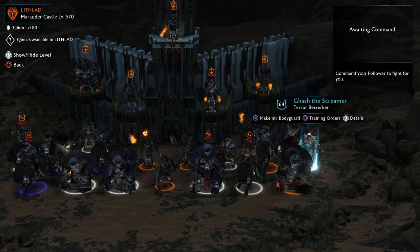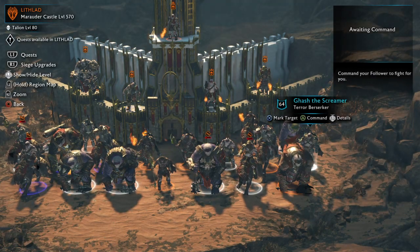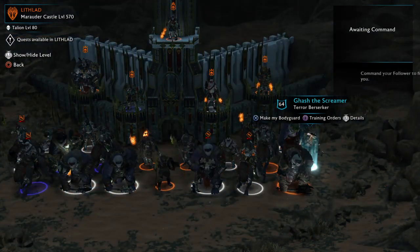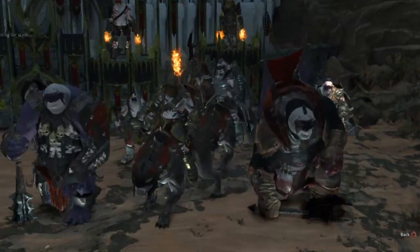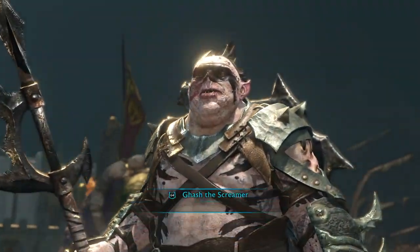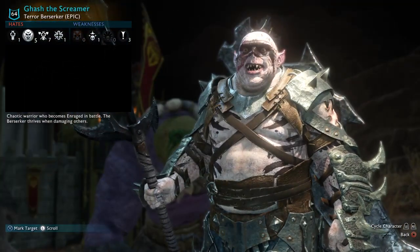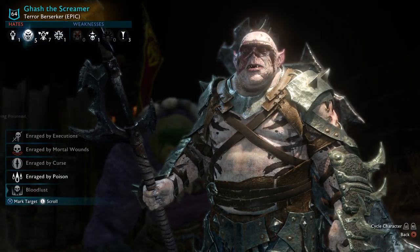To find out where everything is, select or command the orc with triangle — whatever device you're on — and then go into training orders, and it will be right here. Just give him epic rage, and you should see a fifth enrage, which is bloodlust.